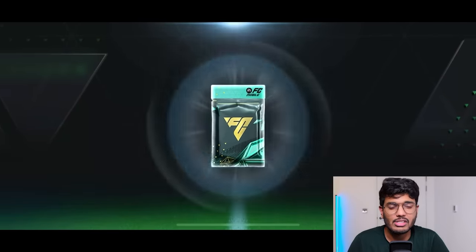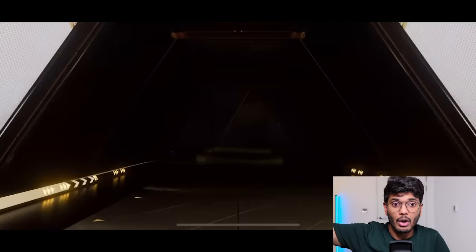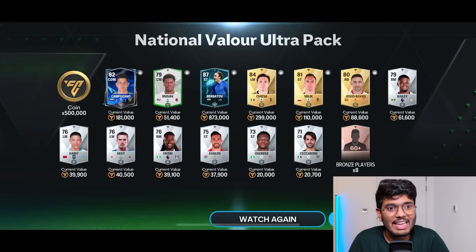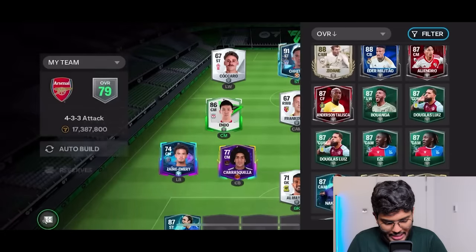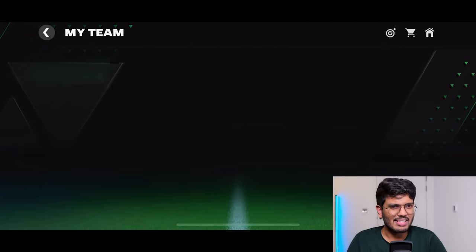This is the final National Valor ultra pack I'm opening — the third pack. It's an icon or a hero! But it's an 87 rated Berbatao — not even 89. We also got Kiesa and Jesus Nawaz. Not really the best packs. I'm going to put these players on the bench — Berbatao on the bench and Nawaz at right back.